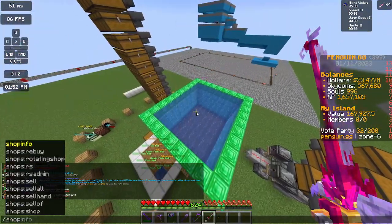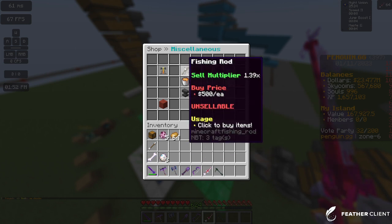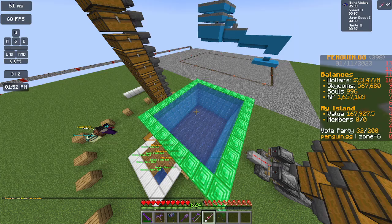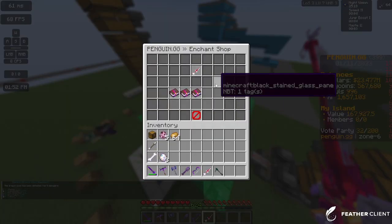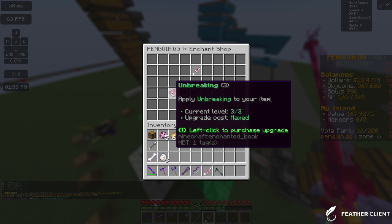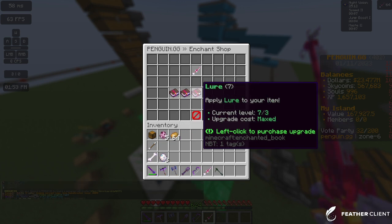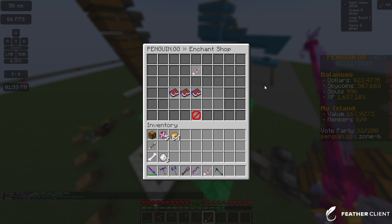You can do slash shop, go into miscellaneous, and it's right there — it's only five hundred dollars. You can buy it and you can enchant it with slash enchant. When you do that you click on this and then you'll be able to get Looting or Unbreaking 3, Luck of the Sea 3, and Lure 3.